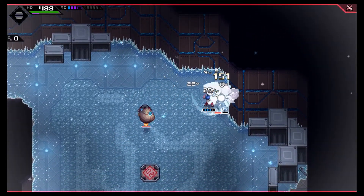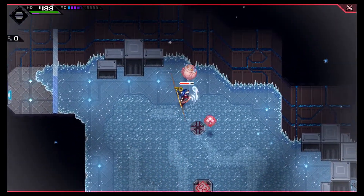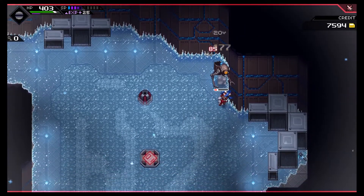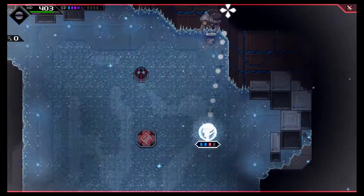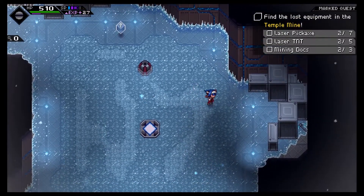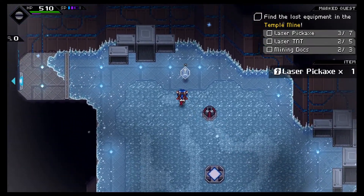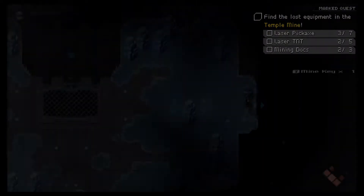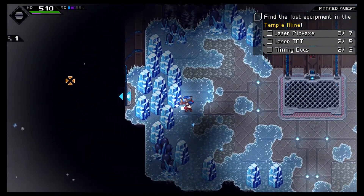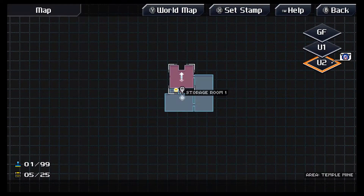This guy's going to dash. Ice physics, by the way — the bombs will slide on ice physics. That's partially what this battle teaches you, because you need to utilize that in the future. There's also a thingy here — don't forget to grab that. Now we've got the mine key to go further, deeper. Keep in mind this floor here — you can't go to the left right now. Then we can go down to B3.